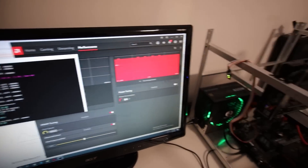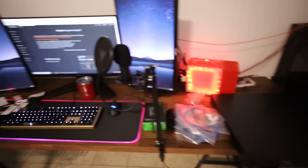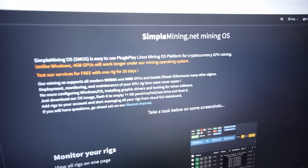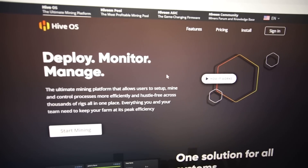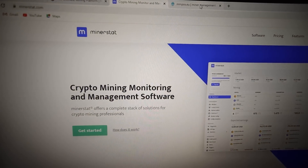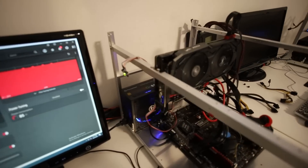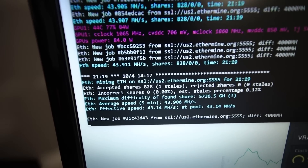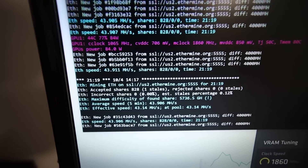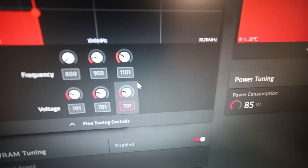I just BIOS modded it — you guys probably saw that video yesterday. I want to try Simple Mining OS, HiveOS, MinerStat, and MMPOS, but in this video I'm only going to try simplemining.net and then HiveOS. I'll do MinerStat and MMPOS in another video. I'm hoping I can get higher than the 43–44 megahash I'm currently getting, maybe 45 megahash, and also play around with overclocks and undervolts.